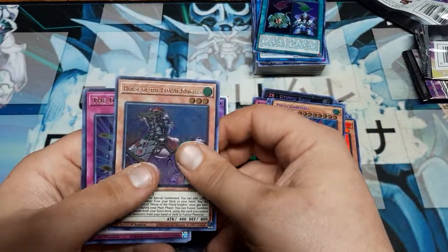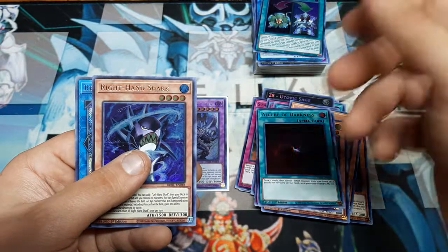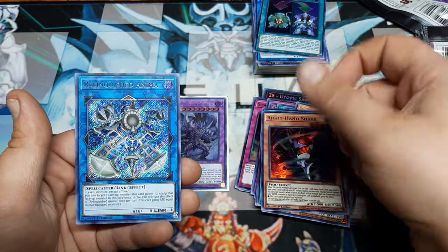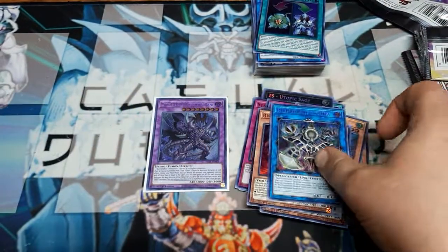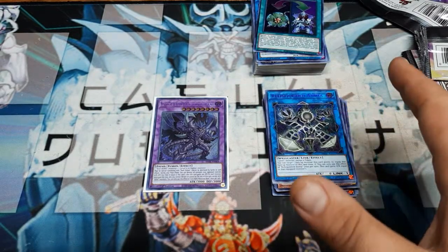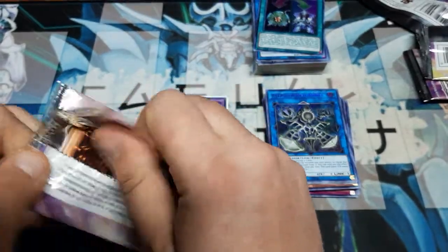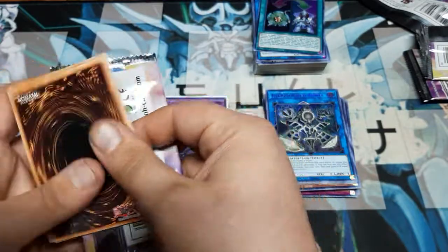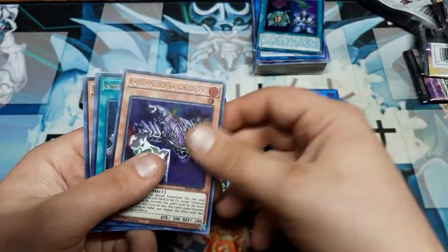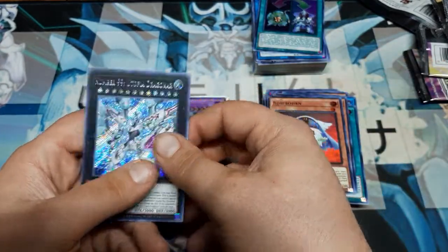We've got Horse of the Floral Knights, Deal of Destiny, another Allure of Darkness — so we're working on another playset. Right Hand Shark, another copy of the secret rare Relinquished Animal — got one in the first box. I still like the super rares or ultra rares better; there's just something about ultra rare I love. I feel like it's the actual gold standard of the game. Infernoid Decatron, Interrupted Kaiju Slumber, Zexo Sage, Curry Born, and Number 99 Utopia Dragon R.